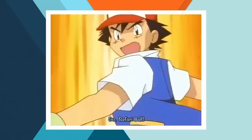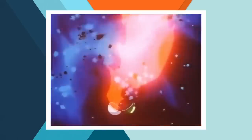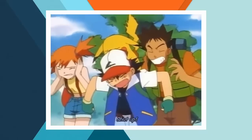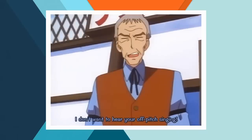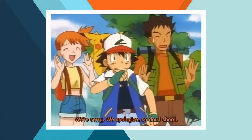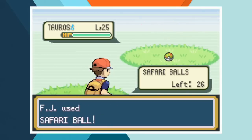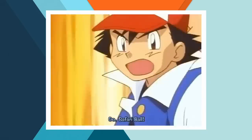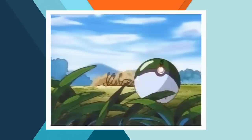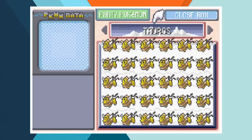In the Safari Zone, Ash catches himself a Tauros — and if you're wondering why the footage is subtitled, it's because this episode was never dubbed into English and never aired in the US. It is truly a mystery. We need to pick up a Tauros for accuracy's sake. Now, Ash didn't catch just one Tauros in the Safari Zone — every time he tried to get a different Pokémon, a herd of Tauros galloped past and he just ended up with another one. So I wasted a day doing that. This was so unnecessary.